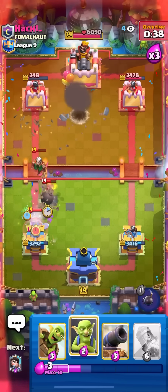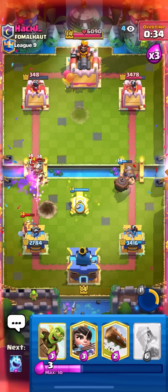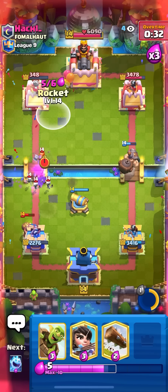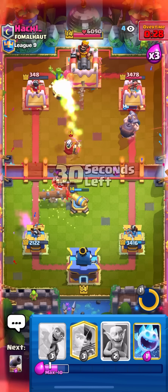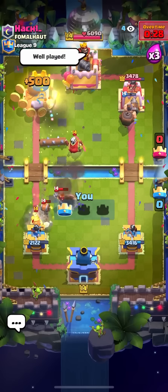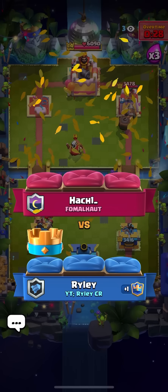Going for log, ice spirit on the wall breakers, popping the ability, goblins on the marcher — cannon, and I don't even need the log. Then I can just rocket to finish it off. Very nice win there against the miner wall breakers magic archer deck — pretty tough matchup but I managed to beat it pretty well, like a textbook guide on how to beat that matchup.